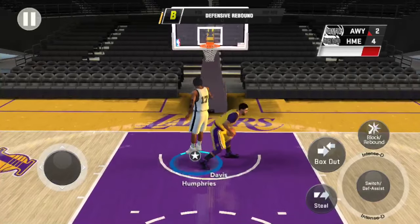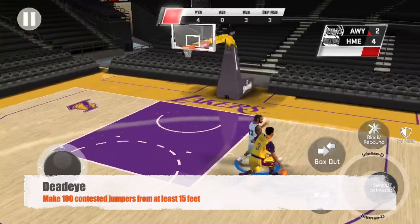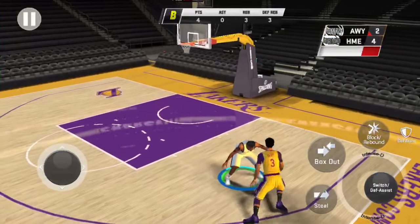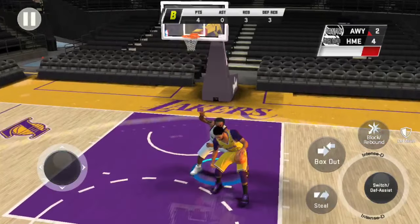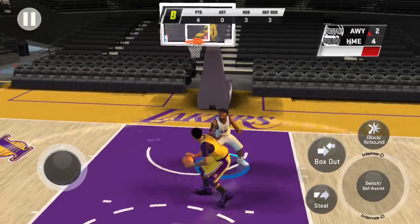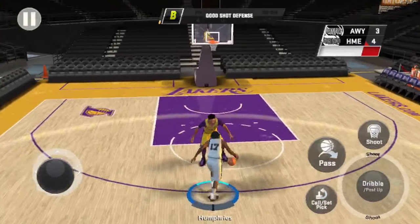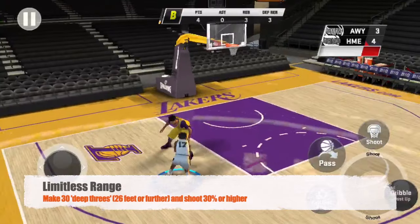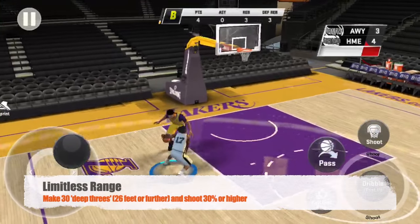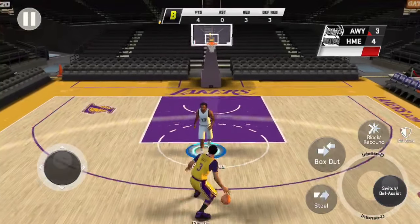The next badge is Dead Eye, our first shooting badge. To get it you have to make 100 contested jumpers from at least 15 feet. 15 feet is around mid-range level — as long as you are around the top of the circle above the free throw line you should get it. Next is Limitless Range: make 30 deep threes, which is 26 feet or further, and shoot 30 percent or higher. A deep three is basically three or four feet back from the three-point line.